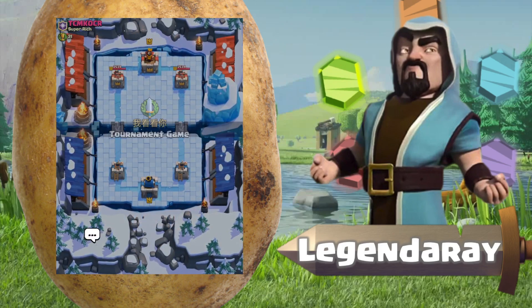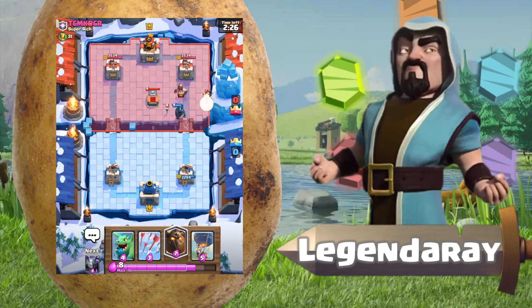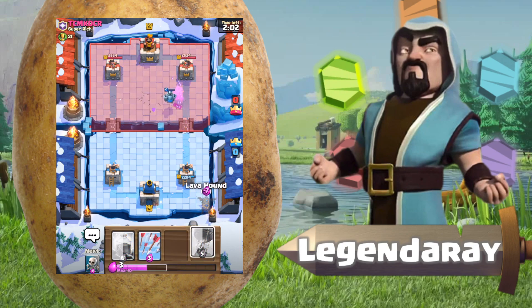For this first battle we are playing TCM KLCR from the clan Super Rich. Good luck. We're going to start off cycling with skeletons. He places down a hog, so I'll use my Pekka to take care of that. Pekka should only let the hog get one shot — which it does. With the executioner, if he doesn't put anything else down Pekka should handle it. Mega minion to take out the electro wizard. Not the best start.